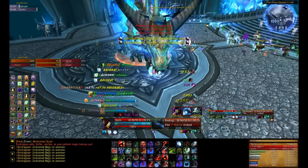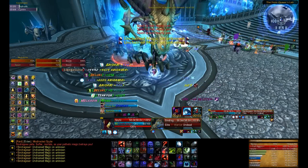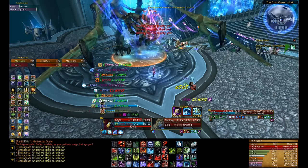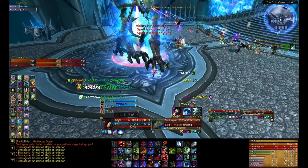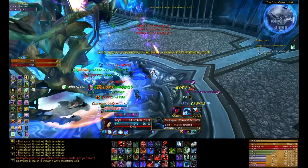Sindragosa's phase 1 abilities are fairly straightforward. She has all the staple dragon attacks: a cleave, a tail smash, and a breath attack. The front and back of the dragon are, as a result, ill-advised gathering locations for those pursuing a career in healing or damage dealing. Similar to Saffron, Sindragosa also generates an aura of minor Frost damage, which cannot be avoided in any way during phase 1.